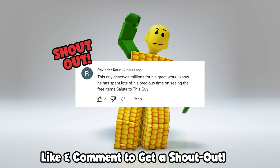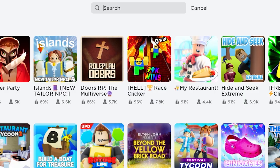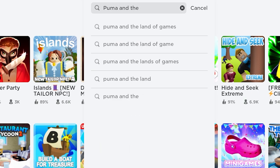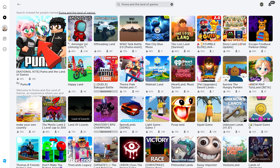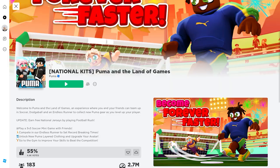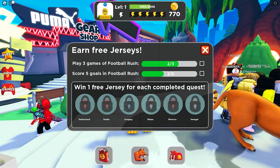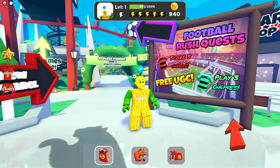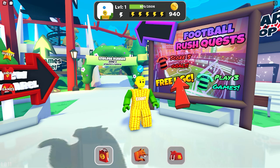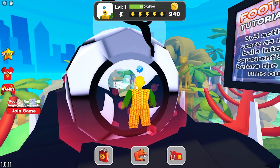Shoutout to Ravender, Core Blue, Mystic Guy, and Erics. First, join this game called Puma and the Land of Games. There will be six free jerseys but you can only get two. To unlock the jerseys, all you need to do is play football three times and get five goals.